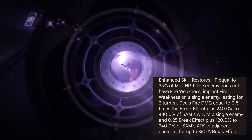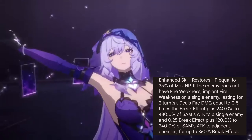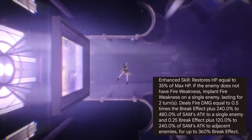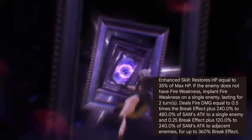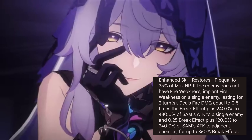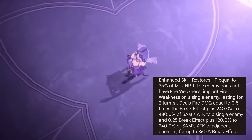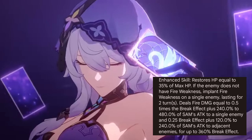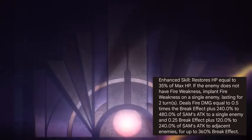Enhanced skill: restores HP equal to 35% of max HP. If the enemy does not have fire weakness, implants fire weakness on a single enemy lasting for two turns. Deals Fire DMG equal to 0.5 times the break effect plus 240% to 480% of Sam's ATK to a single enemy, and 0.25 times break effect plus 120% to 240% of Sam's ATK to adjacent enemies, for up to 360% break effect.